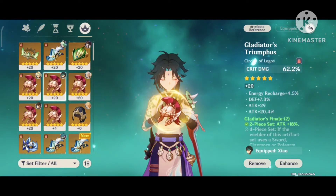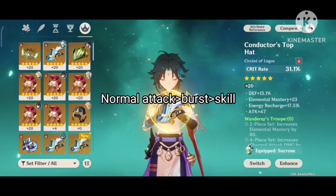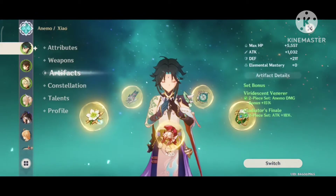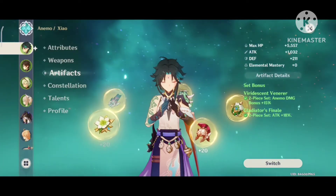You should have at least 50% crit rate. Constellation zero talent priority is: Normal Attack, Burst, Skill. If C6, then priority becomes: Skill, Burst, Attack. You should either C6 Xiao or don't try to get any constellation.